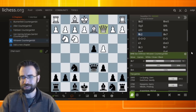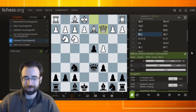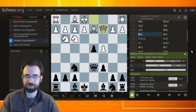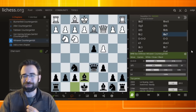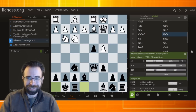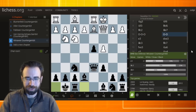White plays queen to c2, just keeping queens on the board. White's going to castle long. Black's probably going to play bishop e7 and castle on the king side, which means we're going to get an interesting sharp game. And a lot of times that's why you're playing the counter gambit — you want something that's a little bit murky with chances for both sides, just a little bit unclear about what's going on. So if you're into that kind of play, this is a gambit you might want to check out.